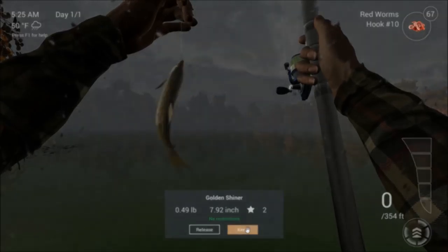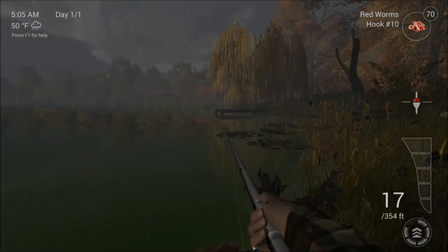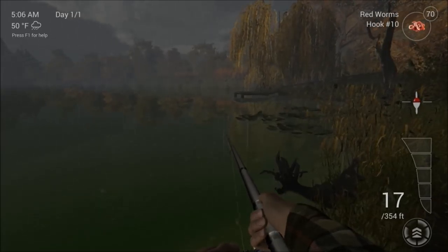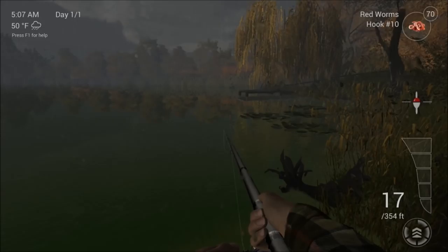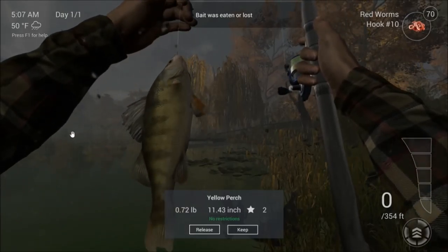We'll keep that one and see if we can get something else. We haven't had a perch yet, so hopefully we can get one of those. We're back near the lily pads now. The float's bobbing — what are we going to get this time? Here we go, it's sailing away — we've got a yellow perch!